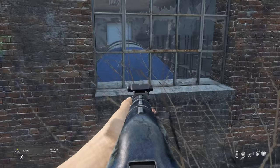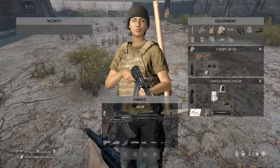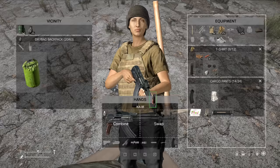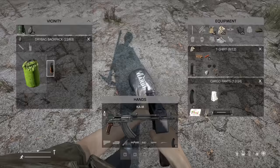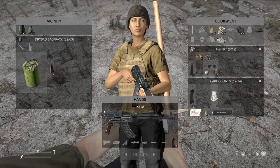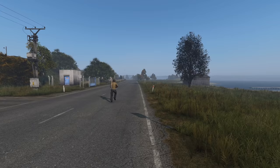Do not leave your tent and barrels exposed when building a base — a player can shoot these, which will eventually ruin them and cause items to drop on the floor and potentially despawn. Items within containers including tents, barrels, and clothing will become damaged when the container is shot. However, items are protected if they are within a container that is inside another container — such as a cooking pot inside a bag.